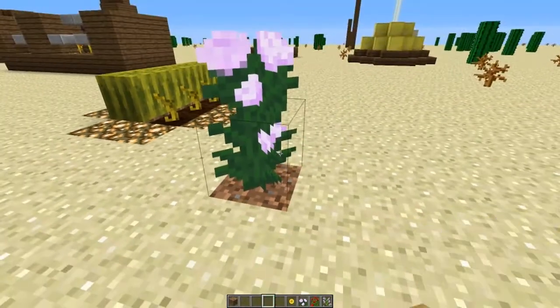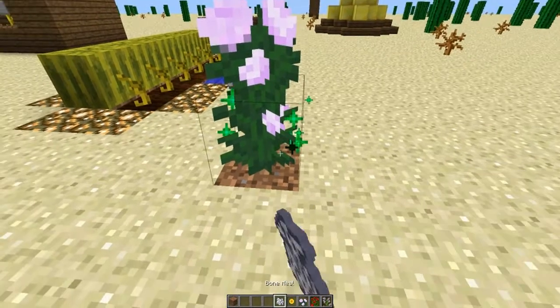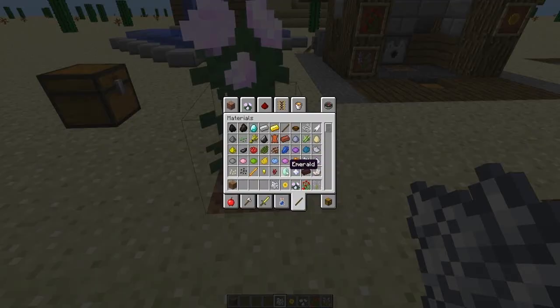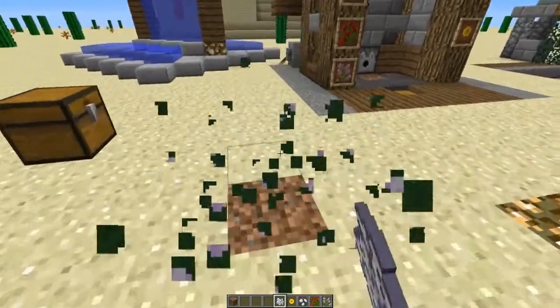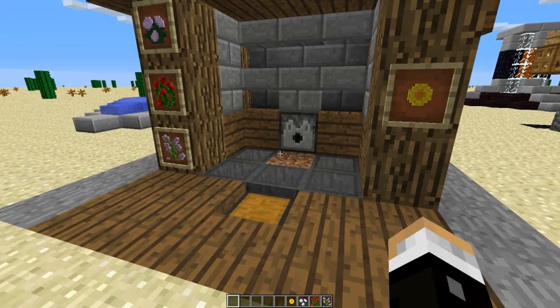...with one of these two-high flowers and use one bone meal on it, you get another one — it almost dupes it. I don't know if it's a bug or if it's going to stay in the game, but for the meantime I figured I might as well make something based off of that. So let me show you how it works.